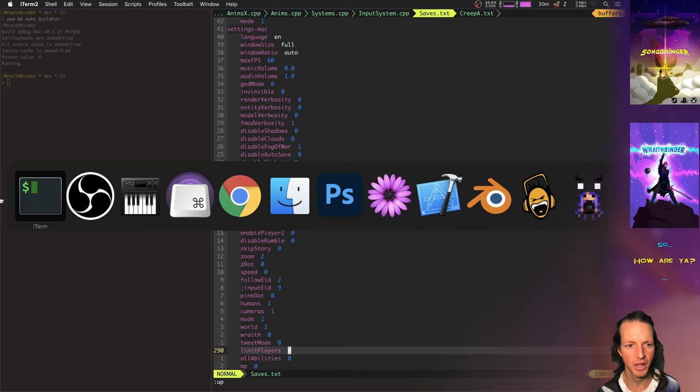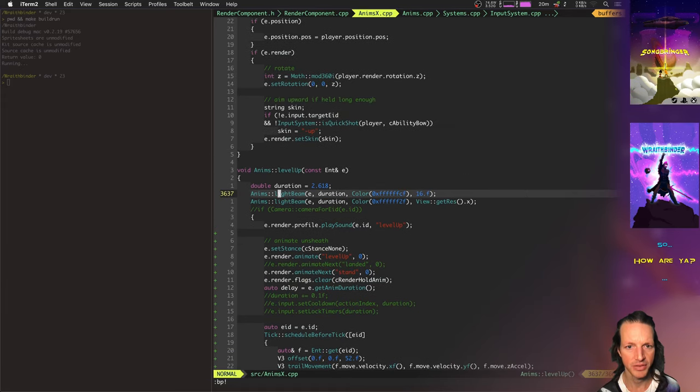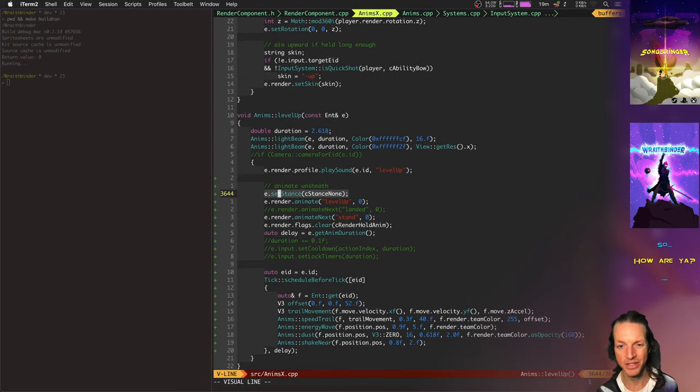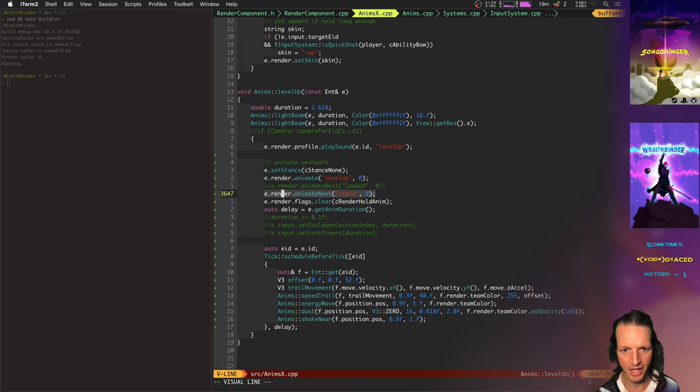Yeah, let's look at the level up animation. This is basically what's happening in the level up: as soon as you level up, there's a light beam, it plays a sound effect, changes the player's stance from a melee stance back to the weapon-on-back stance. Then it animates the level up - you fly up into the air and smash the ground and stand up. It also does a speed trail, an energy wave, some dust, and it shakes the screen.